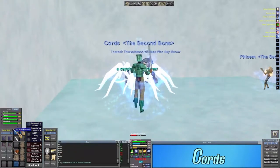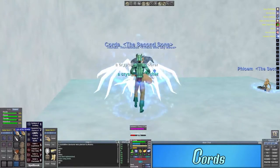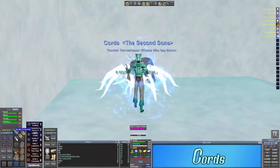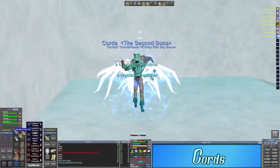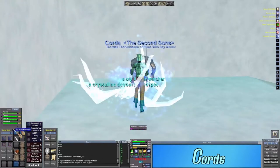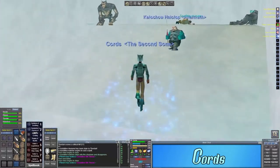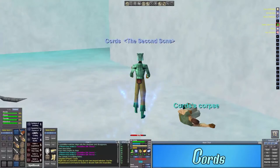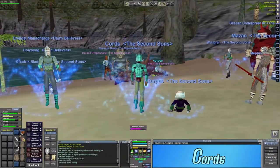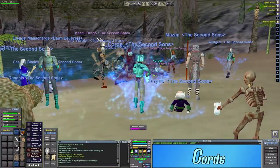I transferred Mana Battery over to another character on a friend's account so I could join Second Sons with Cords, because I felt that was more the kind of flow he was going for — something that isn't a hardcore raiding guild, but they are raiding. If I want to raid I can; if I don't, I really don't have to. I wanted to mention that because it leads into the next segment where we ended up killing Faydwer War for a guild member, and I had done this fight the day before with our guild and we did not take him down.